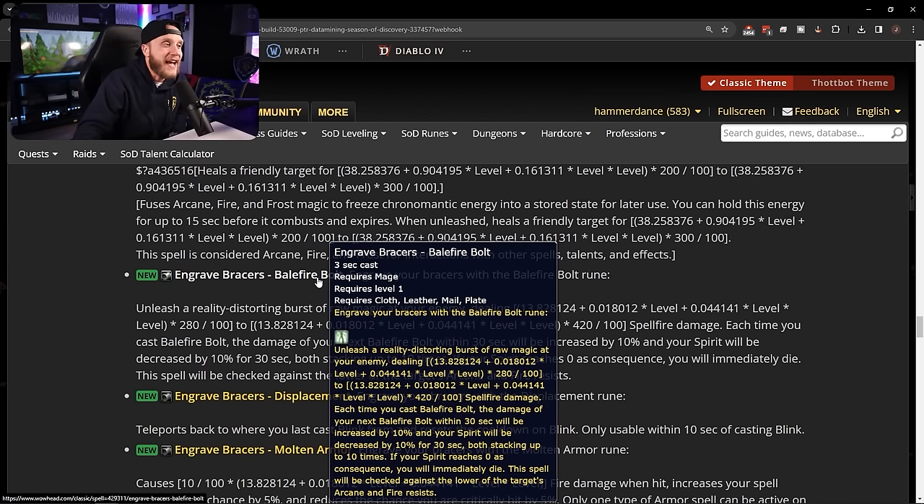Moving to bracer runes: Bail Fire Bolt — unleash a reality-distorting burst of raw magic dealing spell fire damage. Each time you cast Bail Fire Bolt, the damage of your next one within 30 seconds is increased by 10% and your spirit is decreased by 10% for 30 seconds, both stacking up to 10 times — so up to 100% increased damage at the cost of stacking spirit reduction.